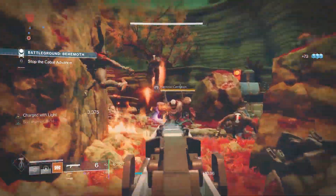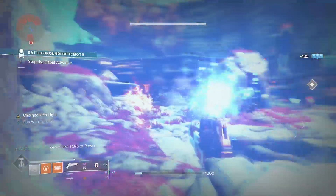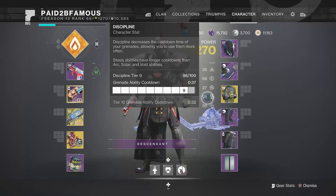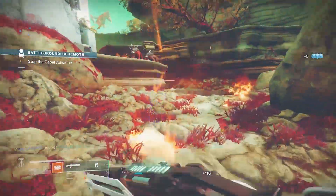For this build we're going to be using some elemental well mods and some charge with light mods mixed together. This is a grenade build so you want to get your discipline as high as you can — tier 10 preferably. For this video I'm going to be at tier 9, a 37-second grenade cooldown.